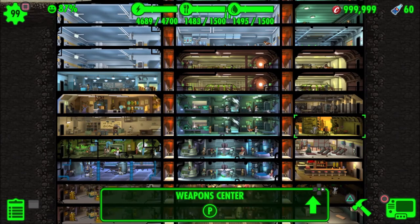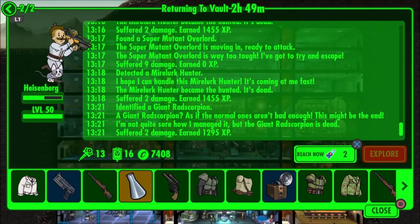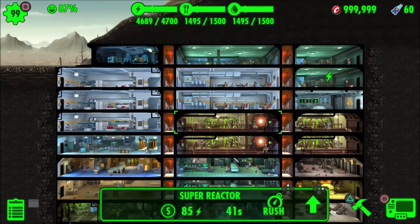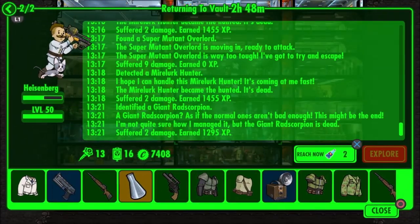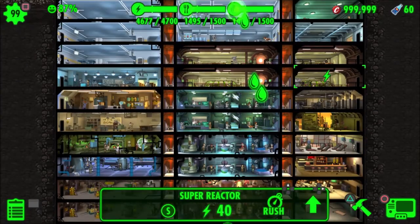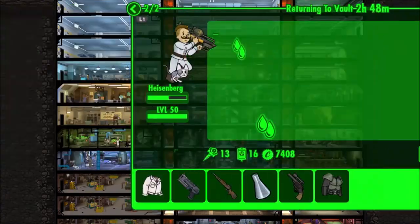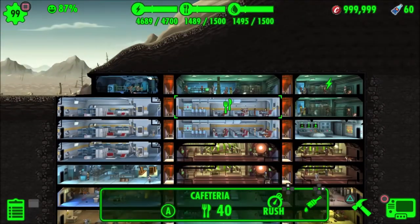I don't bother leveling up stats that aren't being used in their station. When I'm sending settlers to the wasteland, I always give them a very powerful weapon like the Minigun that Heisenberg is carrying right now — it's guaranteed they'll come back at level 50 even from level 1 without dying. He even brought back 13 more stimpaks to the vault, leaving from level 1 and coming back at level 50. So it's not important to level up skills you're not going to use — keep the skills that will be useful for their assigned station.